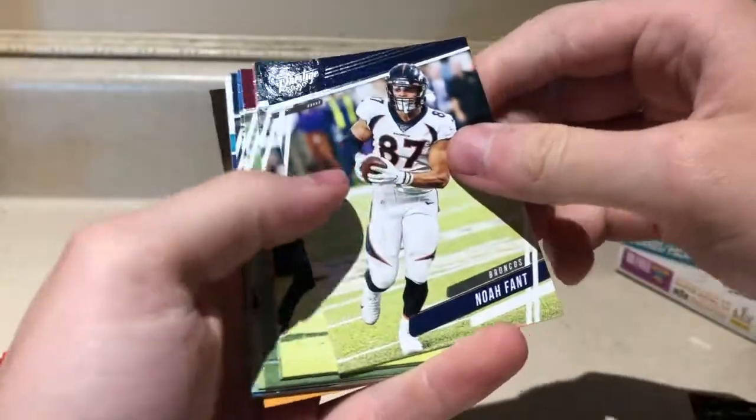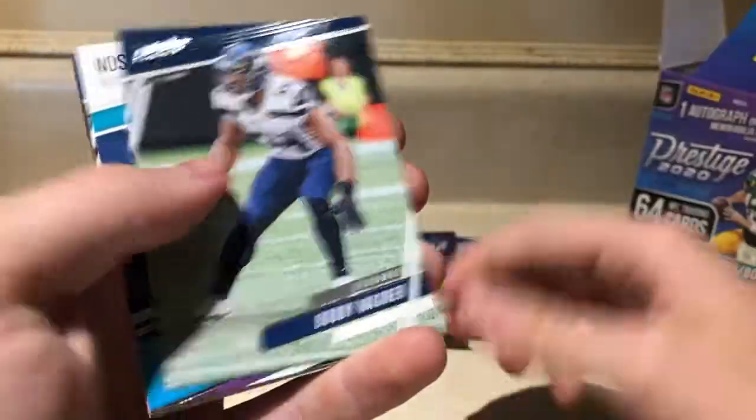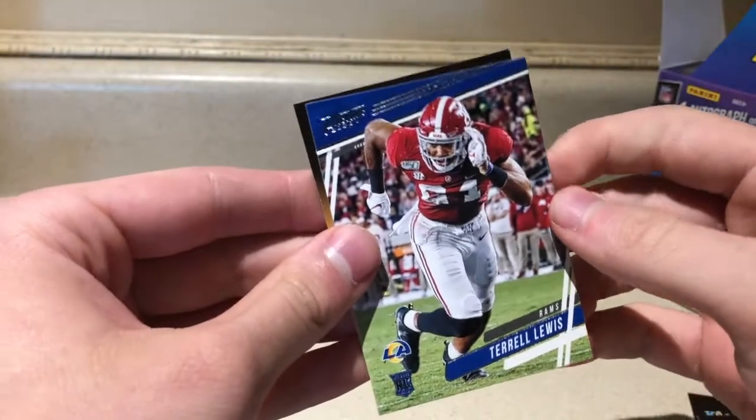Pack six — we got Noah Fant, Lane Johnson, Devin White, Bryce Love, Marvin Jones Jr., Bobby Wagner. Inside the Numbers Deshaun Watson, and a rookie card Terrell Lewis.